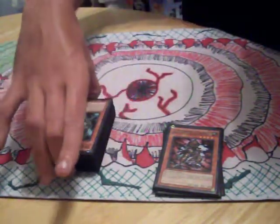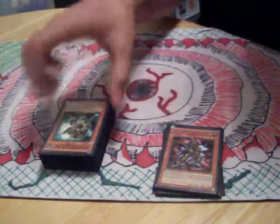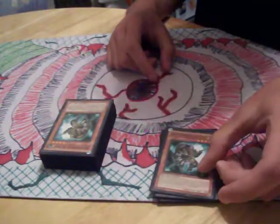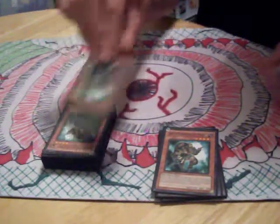His effect is pretty cool too — when another monster with the same name, so another Karakuri, is destroyed, he gains 400 attack, so he gets pretty strong. Keep in mind, all these monsters have to attack. Next card: Karakuri Soldier, model 236.